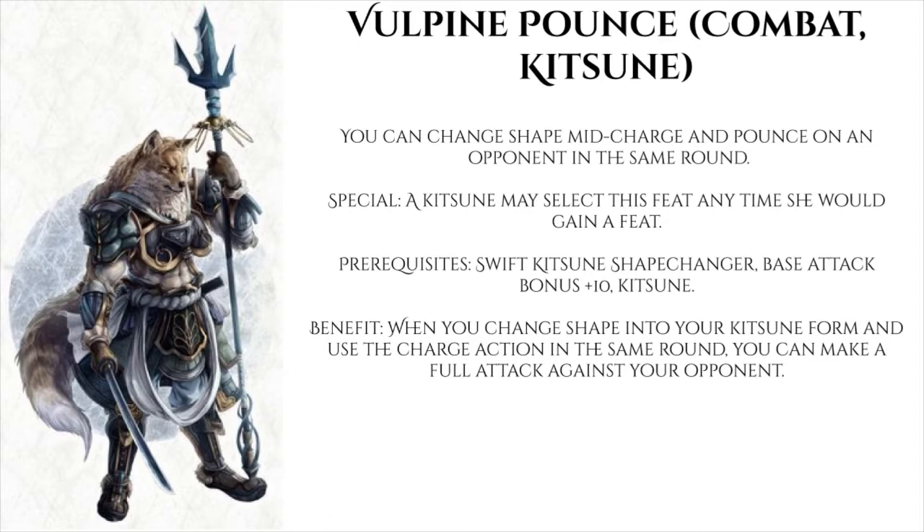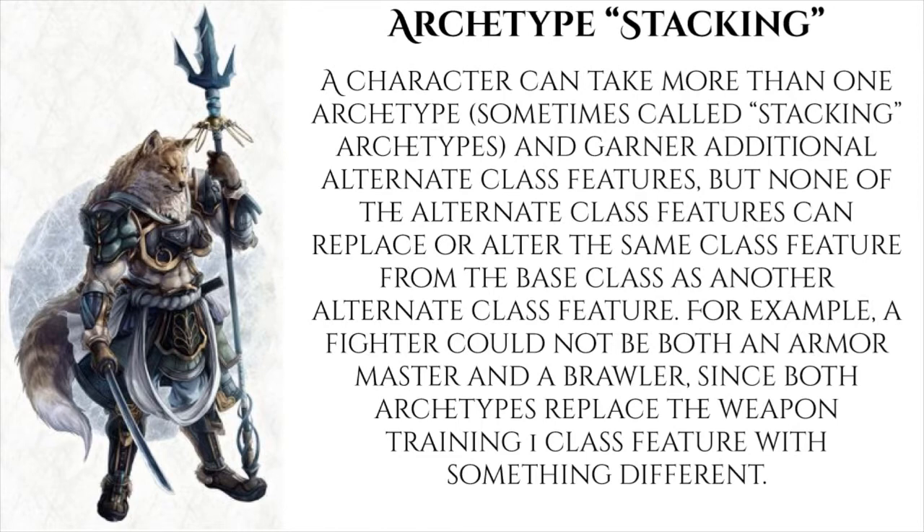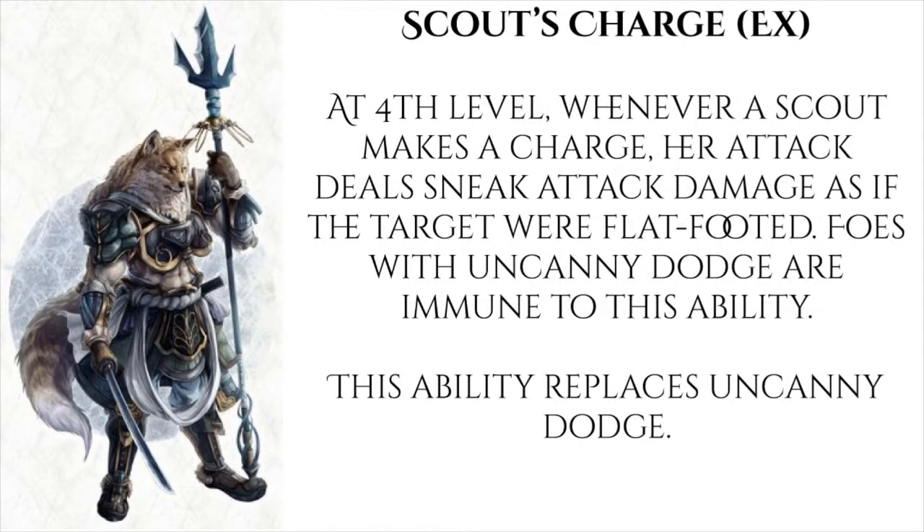Pounce is incredibly important for going before bad guys while they're flat-footed and dishing out sneak attack damage. The Knife Master archetype also stacks with the Scout archetype, since they modify two different things from the base rogue and don't overlap. At fourth level, whenever a Scout makes a charge, her attack deals sneak attack damage as if the target were flat-footed. Foes with Uncanny Dodge are immune, but for everyone else, all we have to do is charge — making Pounce really strong.